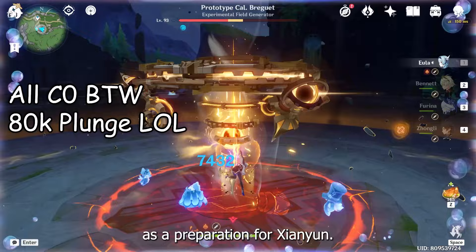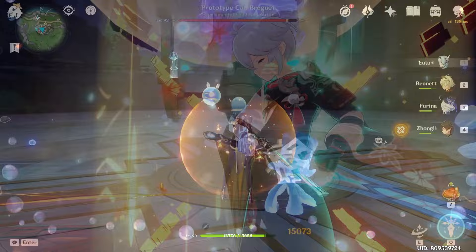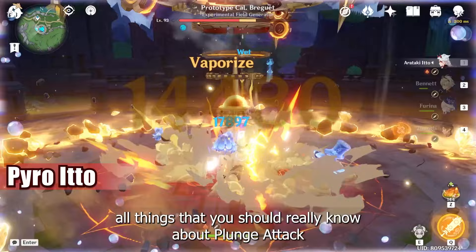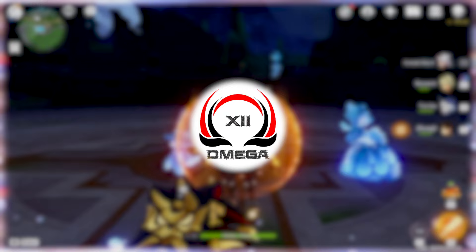What's up guys, welcome to today's video of learning more about Plunge Attacks as a preparation for Xianyin. Xianyin is one of the most unusual supports that allows anyone to use Plunge Attack in any combat just like Xiao. Since this plunging gameplay was literally exclusive to Xiao, most of you probably didn't know about just how exactly Plunge Attack works on all other characters aside from him. So in this video, I'm gonna show you all things you should really know about Plunge Attack to help you get the most out of Xianyin's support. Let's get into the Pogo Guide right now.